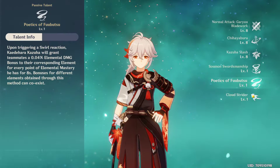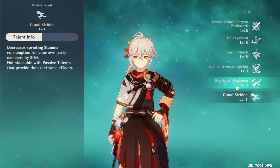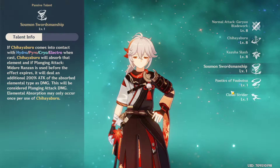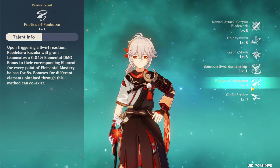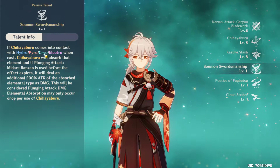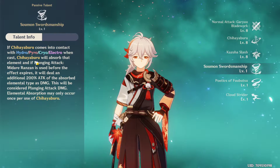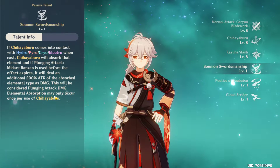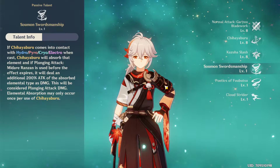Looking at the three passive talents: the first one decreases stamina consumption by 20%. The second passive, unlocked at Ascension 2, allows Kazuha to absorb elements when using his skill. Therefore, when you use the plunging attack, it carries the additional elemental benefits and deals an extra 200% of Attack as elemental damage — very nice extra damage when using the skill.